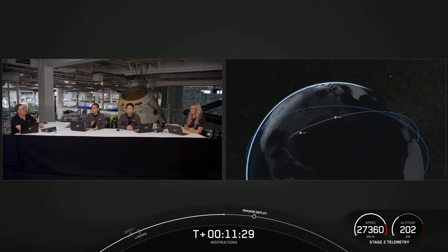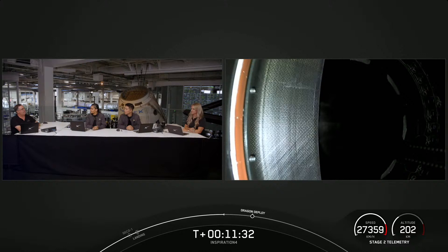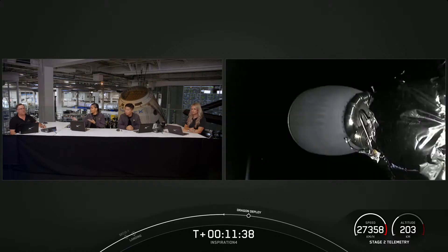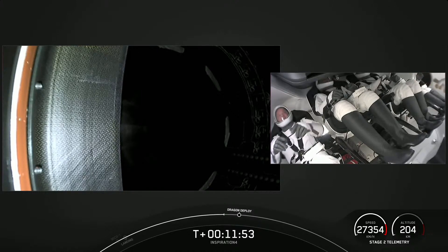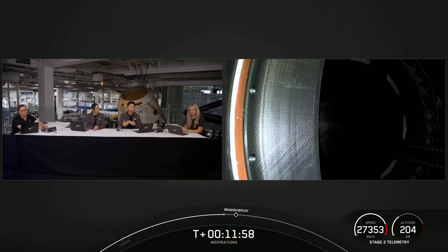You talked about the terminal count earlier today — this is almost similar to that, like another check before the next event. We're about 30 seconds away from separation of Dragon from the second stage. The view on the left-hand side of the screen is a view of the unpressurized section of Dragon — the trunk section. When we do see separation, we'll see it push away from the second stage.